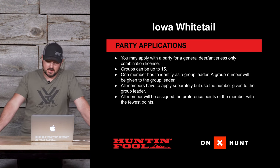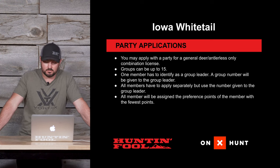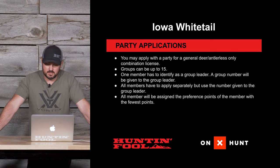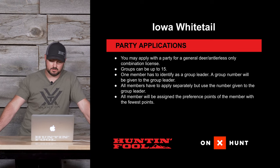For party applications, you can apply with a buddy — you can actually apply with a lot of buddies. Groups can be up to 15 people, and there will have to be one member who is the group leader. All members will be assigned the preference points of the member with the fewest points. So if there are four or five of you and three have four points but one has two, you're all going in at two points.